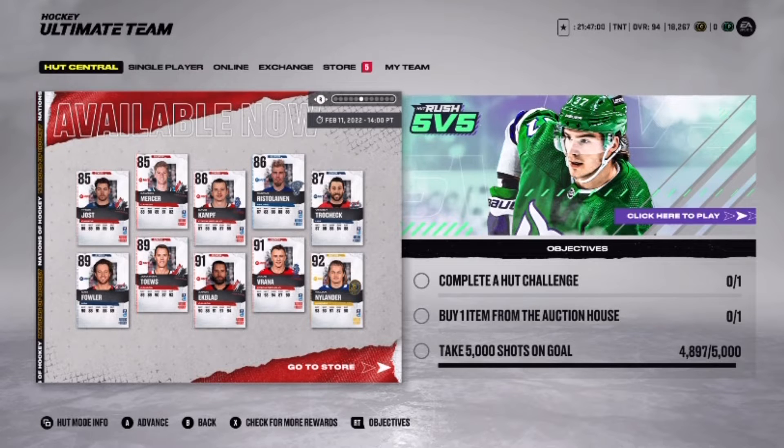For the Nations of Hockey thing, we have a 92 Nylander, 91 Verona, and a 91 Ekblad. Those are the main ones I need for my team, especially the Ekblad — I would definitely put him on the roster because then I can upgrade the 89, the one I have of him.